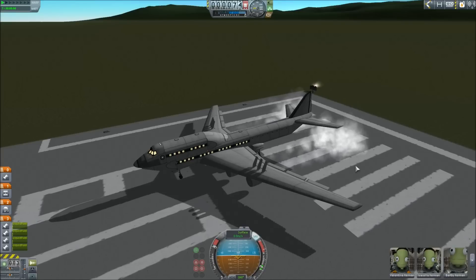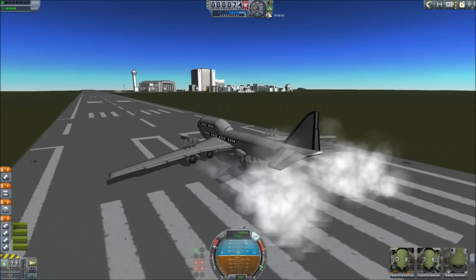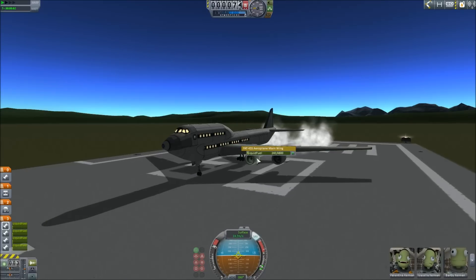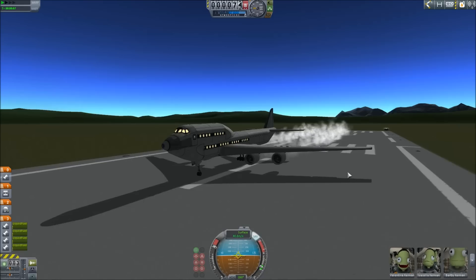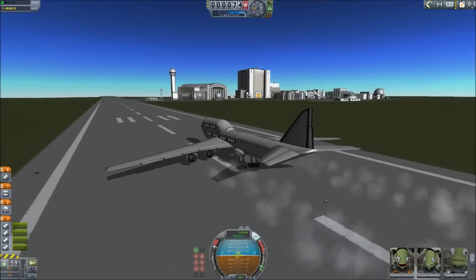We've got about 500 units of fuel. How fast is it ticking down? Oh, that's really quick. Basically I think we have enough fuel to do the launch. I don't think this thing might have enough to come back and land. I don't know.